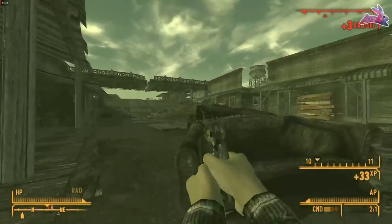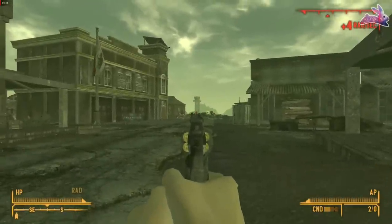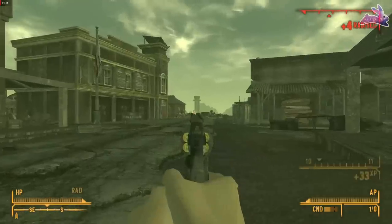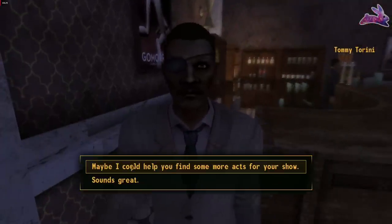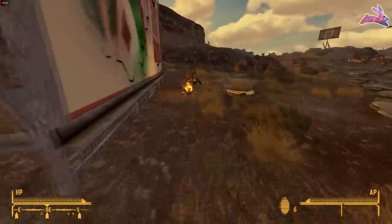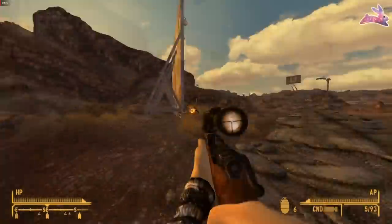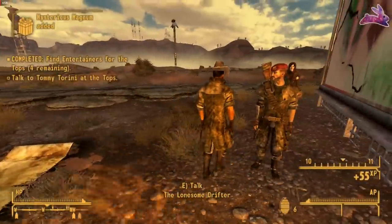Pretty much across the board, stat-wise, the Mysterious Magnum is an improved version over the .44 Magnum, except in one area: durability. This thing will break a lot faster — the regular .44 Magnum gets about 1,245 rounds while the Mysterious Magnum gets about 745 before breaking. To acquire it, in the quest Talent Pool you're sent to find entertainers for the Tops. One of them is the Lonesome Drifter, and if you pass a Barter check of 50, he'll basically just give you the Mysterious Magnum. Or you can pickpocket it or just kill him.